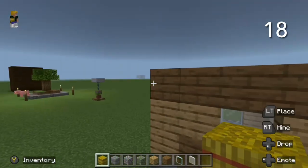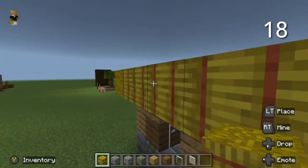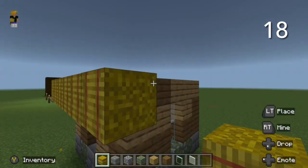Hay bales can be used as a thatched sort of roof. It actually looks very nice, although if you are in survival it is quite expensive.